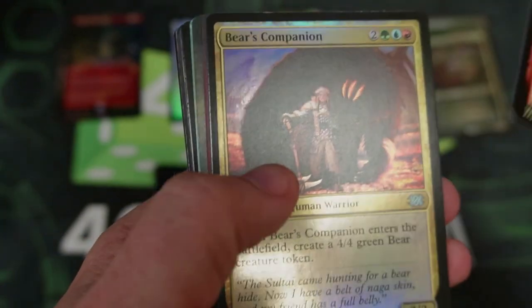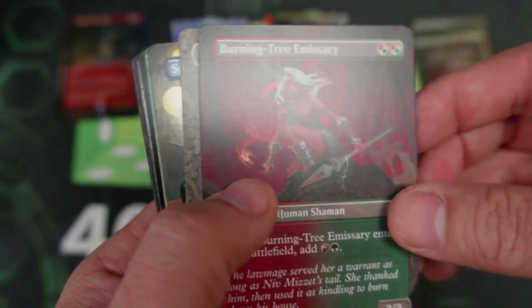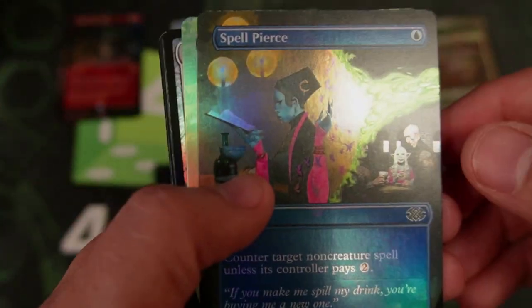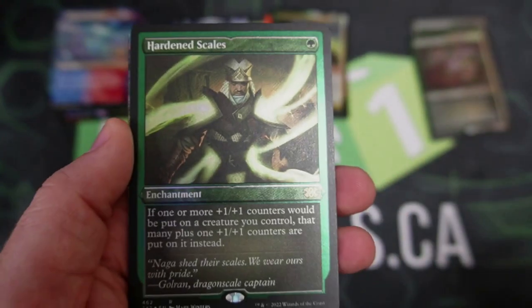We've got our beautiful Stagger Shock, Bear's Companion, and look at that beautiful artwork — Burning Tree Emissary. Now, when you think about it, a lot of these prices — I'm kind of shocked looking at all the cards — but these cards are going to wilt in price. A lot of these cards are going to come down to Earth really quick. Another Death Mantle, Thousand Year Storm, Hardened Scales — very nice, that's our Etched.